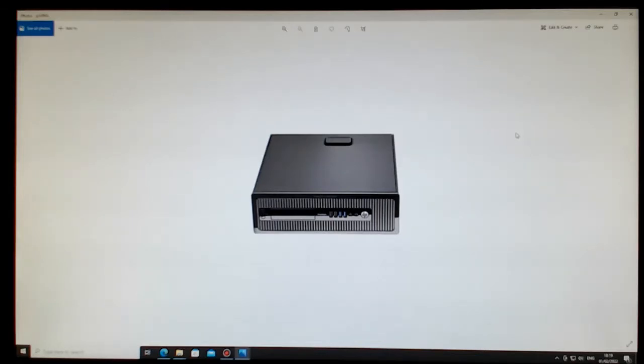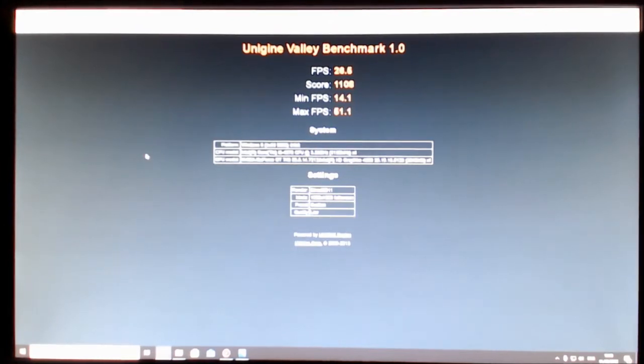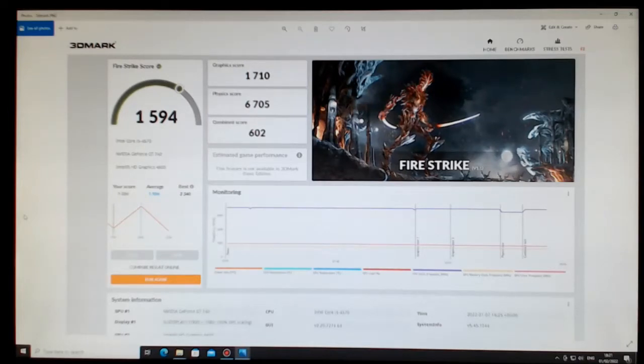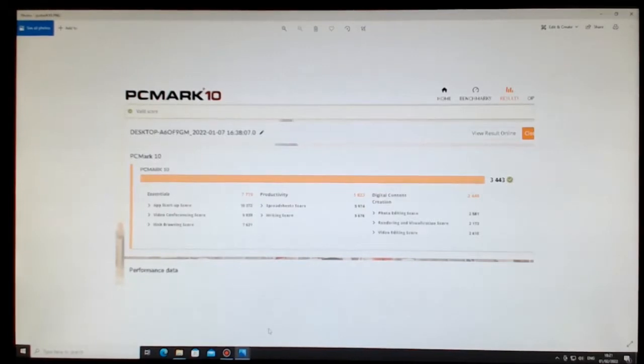First I will run some of the graphical benchmarks. First up is Heaven, running at 1920x1080 but lowest quality — I am getting a score of 879. On Valley, same resolution at quality low, I am getting a score of 1108. On the Firestrike benchmark, I am getting an overall score of 1594, and on PC Mark I am getting an overall score of 3443.